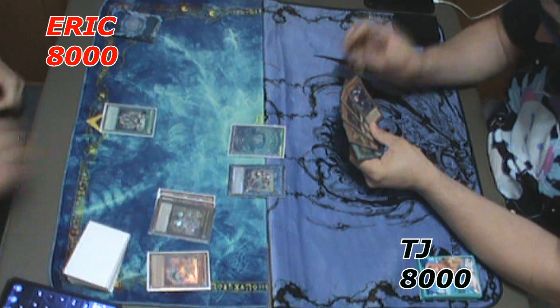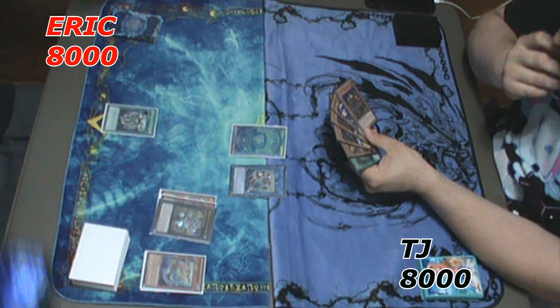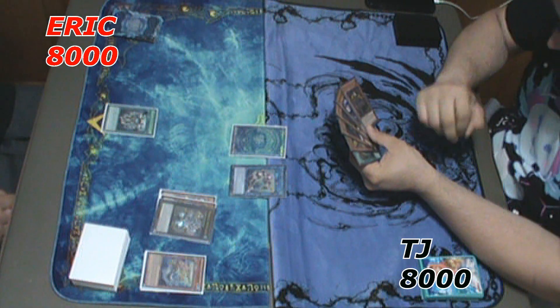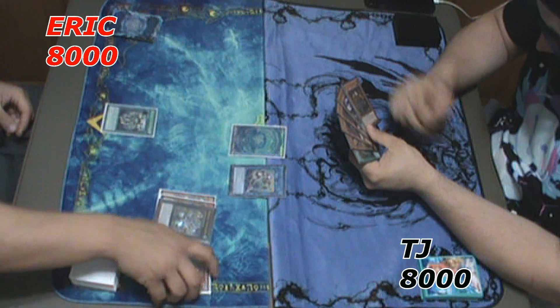I'm basically just trying to establish a board with what I have. I use Megalo and Azurine to Xyz Summon into Abyss Gaios, then link the token and Pike into Mermail Alatia, and equip the Equip Spell to Alatia. Without Dragoons in circulation there's really not much I can do besides set up the biggest board I can, which wasn't too bad — I mean, rank 7.